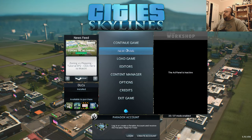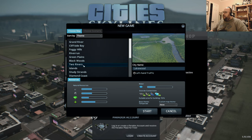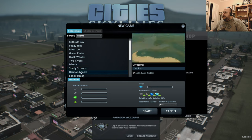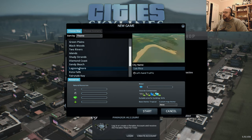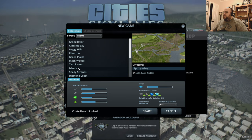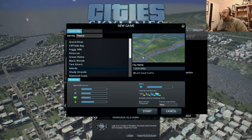Now I'm done with my plug — let's get this started. We're doing a new game. We have two rivers, islands, Shady Strands, Diamond Coast, Sandy Beach, Lagoon Shore, Coda Falls. Some are too custom. I think we'll go with islands. And we're going to name the city Nella City.